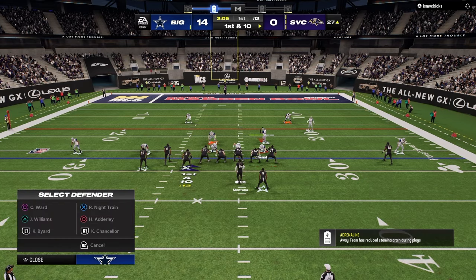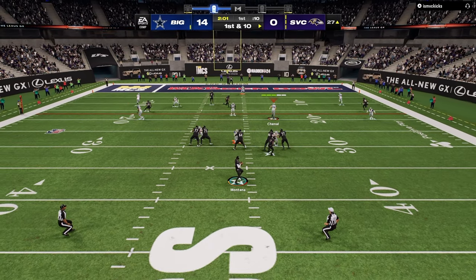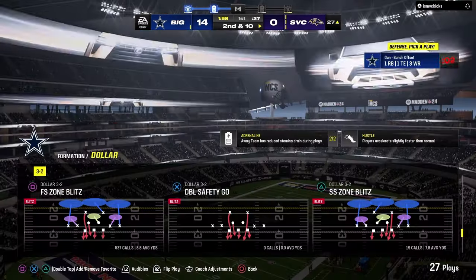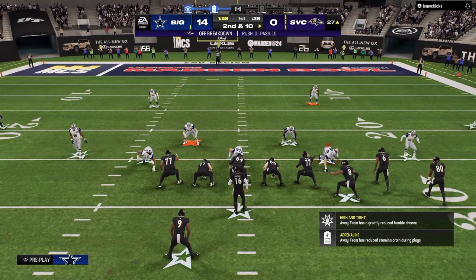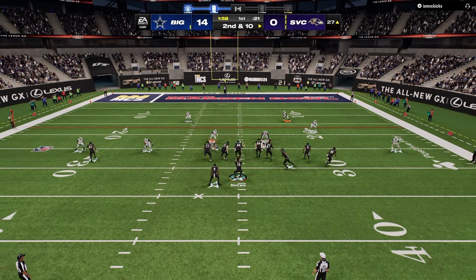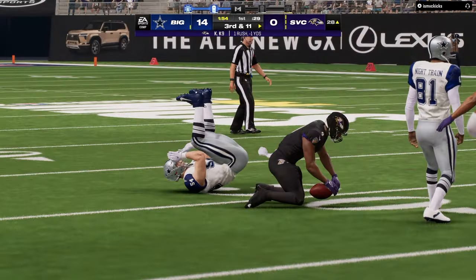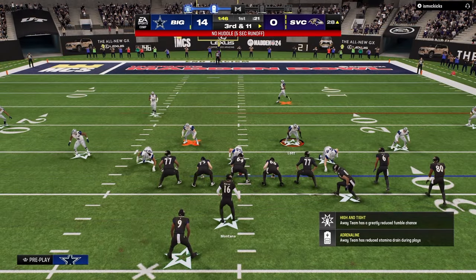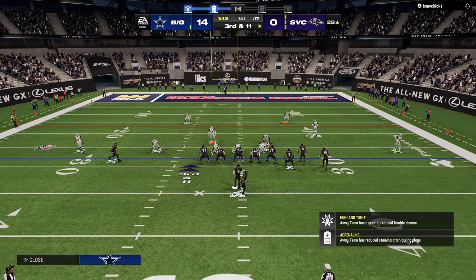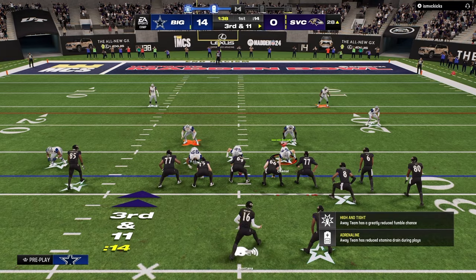There's something really important that comes down to the fundamental principle of defense: space constraint. Offenses try to create space; defenses try to constrain space. The defense constraining space based on where the ball is on the field actually changes where the space is for the offense. For example, a short side bunch is going to be defended differently than a wide side bunch — different routes and plays to be aware of based on hash mark.